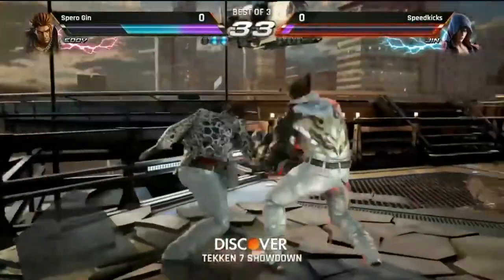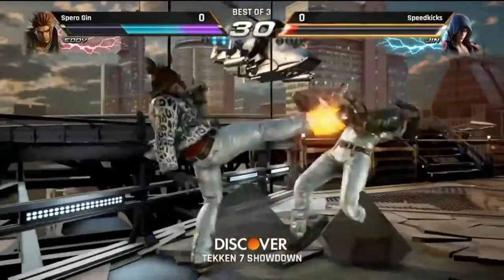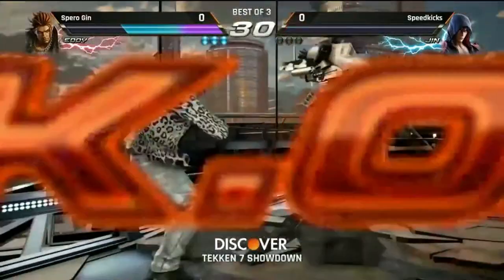Can he kill? He doesn't even finish the combo. That's a pretty difficult combo to convert off of, and Spiro able to get that rage drive — he was flashing blue. Looking really good for Spiro right now, a lot of forward force coming out from speed kicks here. It's a nice move, especially since Eddie is one of the characters that does struggle with sidesteps.